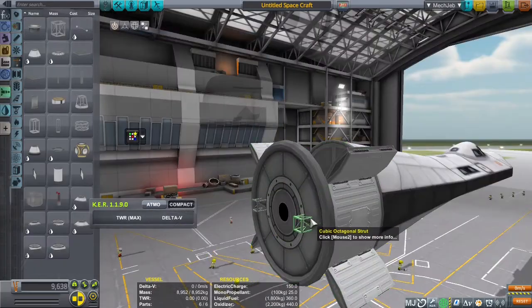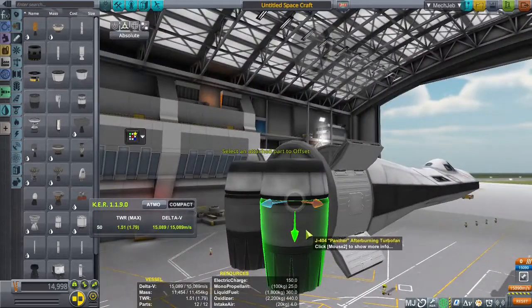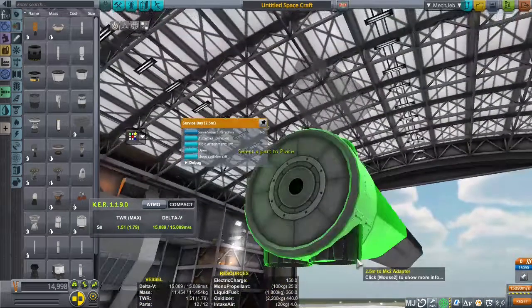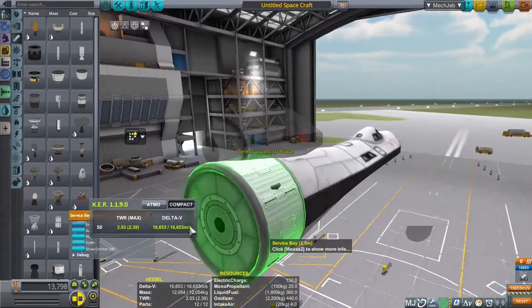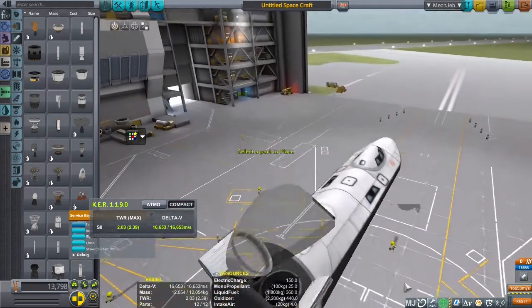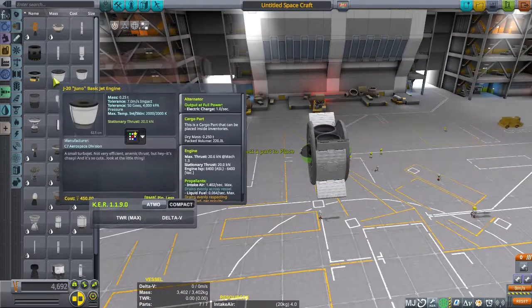I had three options. The first one was a boat, but boats are slow. The second option was a seaplane, but seaplanes are pretty limited. So I thought to myself, why not use a VTOL — and that's what I did.